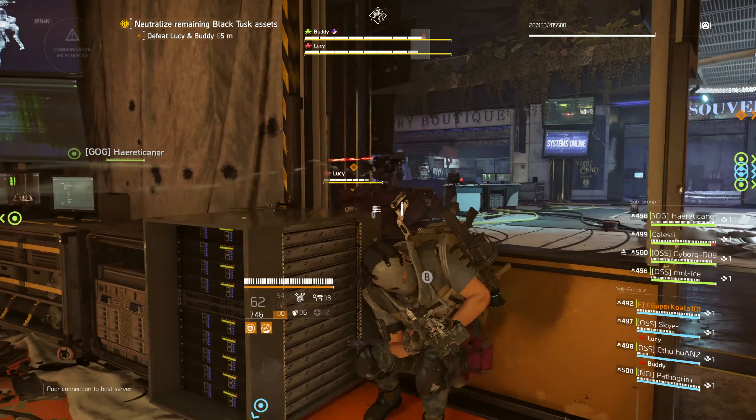Try to bring the health of both dogs down to half. Once the timer runs out, Lucy will not overcharge regardless of the health bar differences. However, both dogs will become extremely strong. You can then kill them one by one. My suggestion is to kill Lucy first and then kill Buddy. Use this method only if you are really struggling to kill them using the first method.